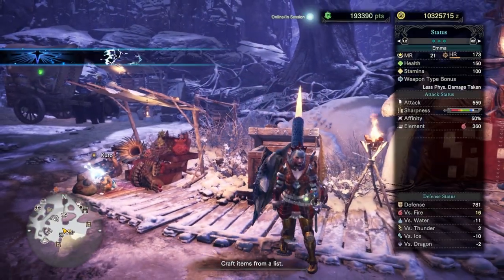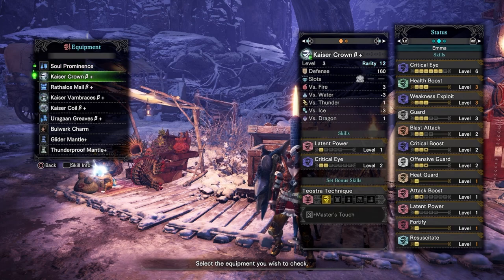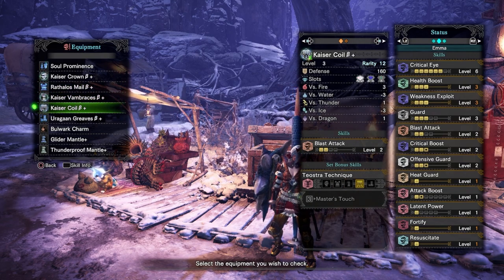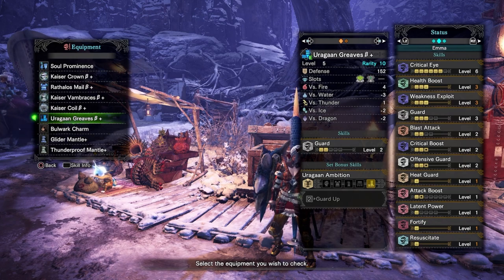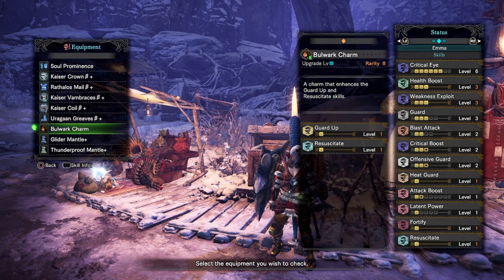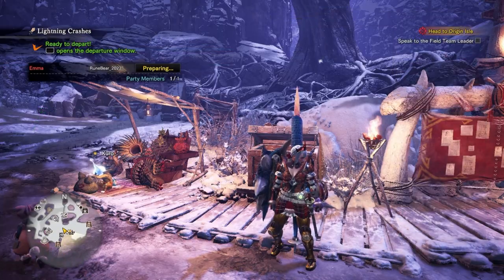Let me briefly show you the build - it's nothing spectacular but this is my Master's Touch set. I've got the Kaiser Crown, kept the Rathalos for weakness exploit, Kaiser Vambraces and Kaiser Coil. Having three Kaiser pieces gives me Master's Touch so I shouldn't be losing much sharpness. I've also got guard up via the Bulwark Charm, which gives guard up and resuscitate - resuscitate is actually quite good.